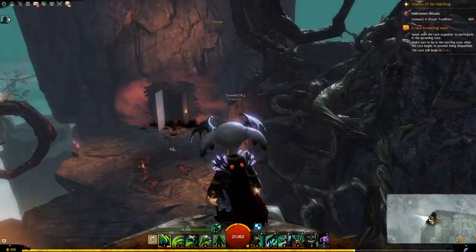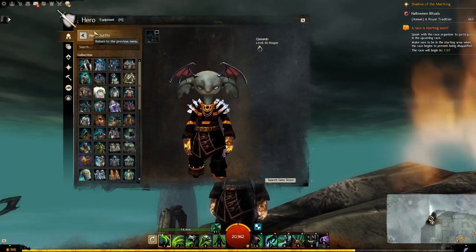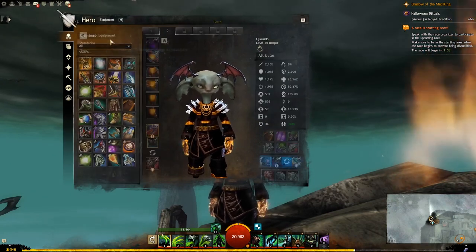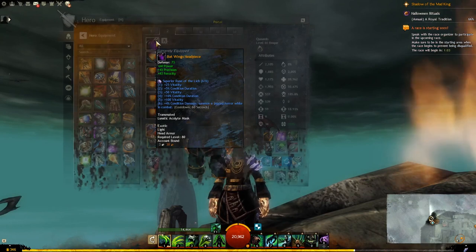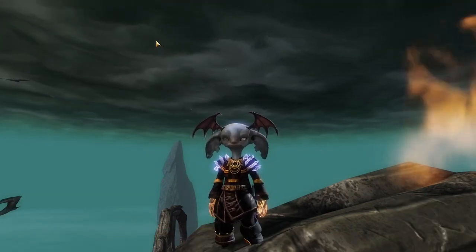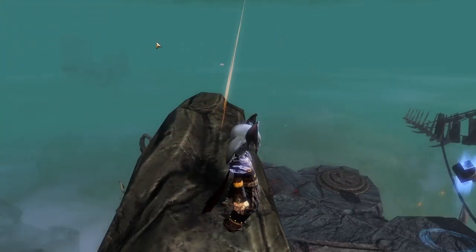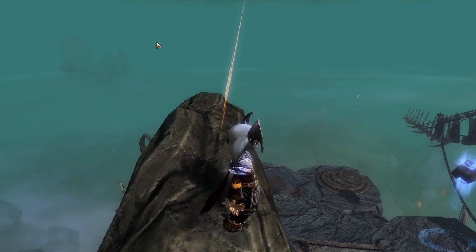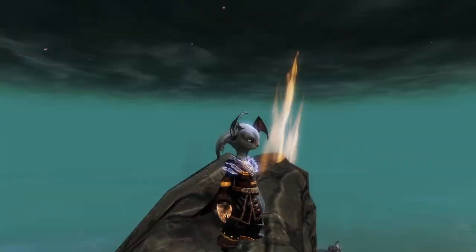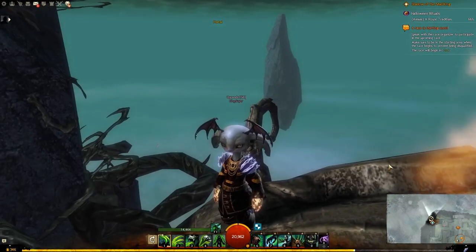I'll be giving away three of these Batwing headpieces — you can check that out in this week's giveaway, the link should be in the top right-hand corner. They're worth 400 gems and are on the gem store for a limited time only, though they will return presumably most Halloweens. Let's move on to the next race and look at this on all the different races.